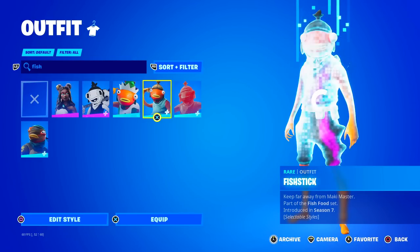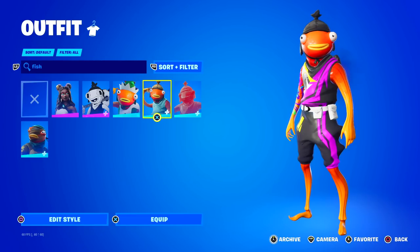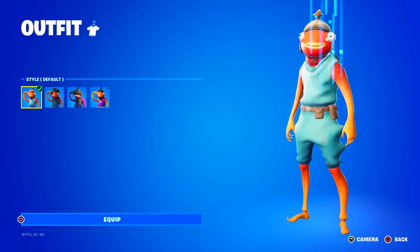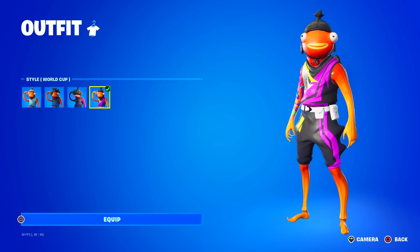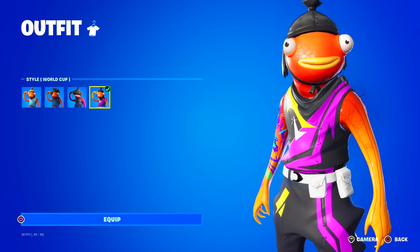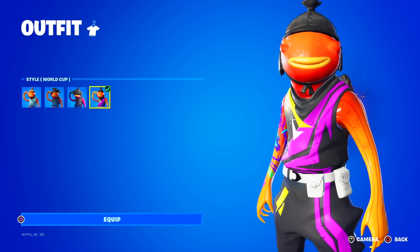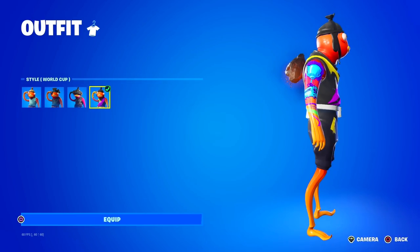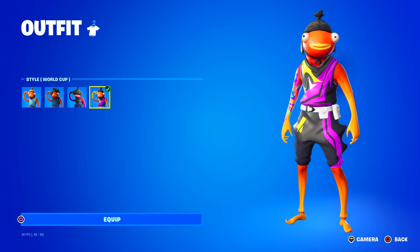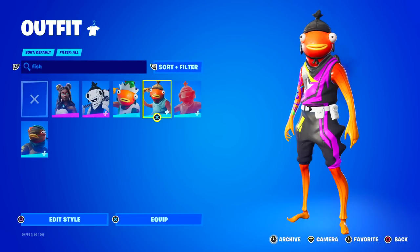Over here, we have the Fish Stick skin. But there's a catch — Fish Stick is a super common skin that everybody probably has or has seen. But there is a special World Cup style for Fish Stick that was only available during the Fortnite World Cup. If you did not own this skin before the World Cup finished, there was no way to get this special style. A lot of people do not have this because they bought Fish Stick after that World Cup event where Bugha ended up winning. So this version is kind of rare — I have that.